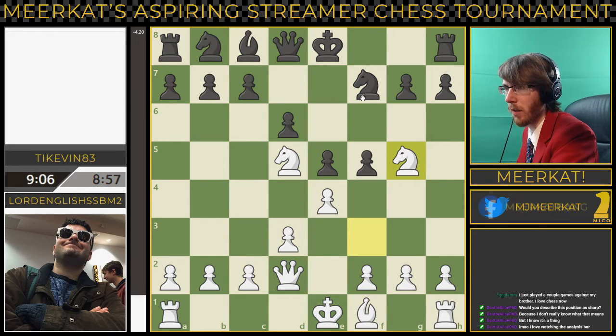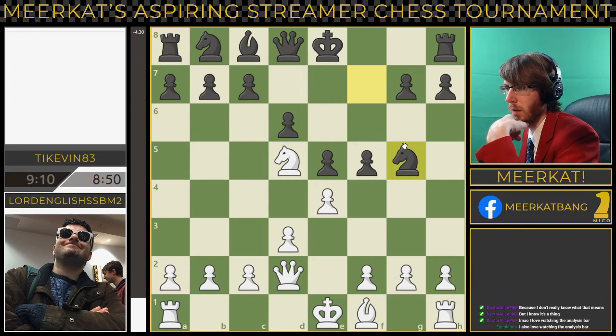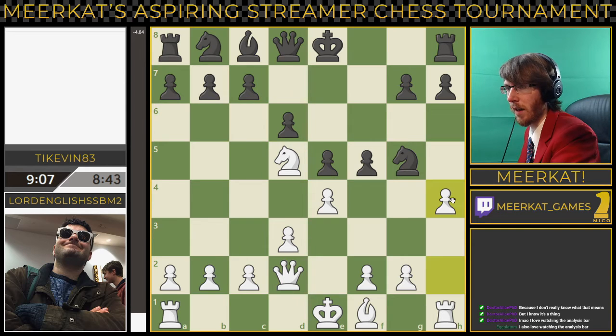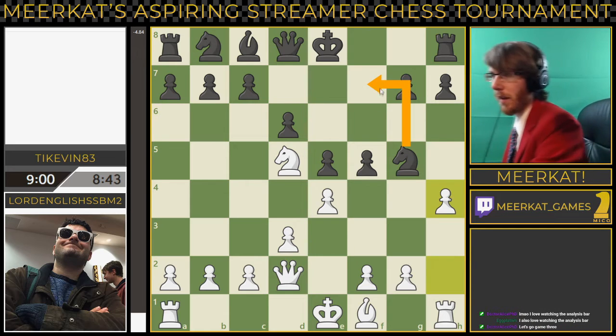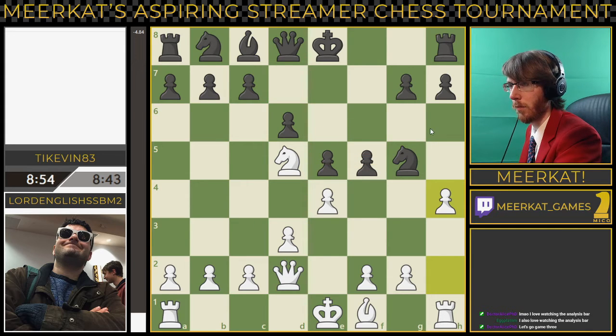TyKevin — he does take back there, so you take back with the knight. And now black winning very cleanly. I think Lord English might be starting to regret where his position has gone to. He ends up attacking here and now he can just bring the boys back home — bring the knight back here into safety. Either one of these squares is perfectly fine. That knight has done its job. So TyKevin is up a full knight here.